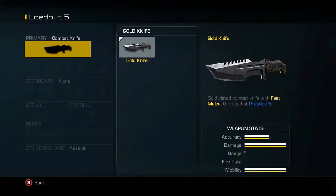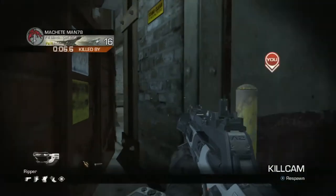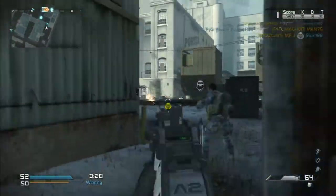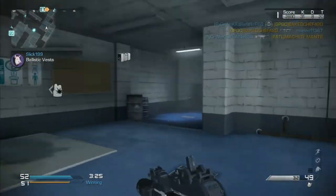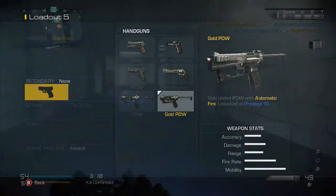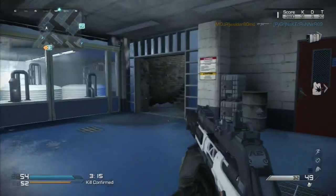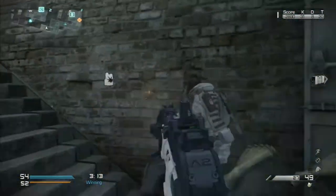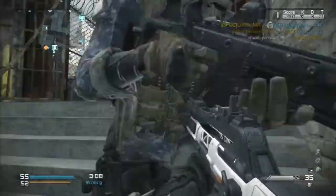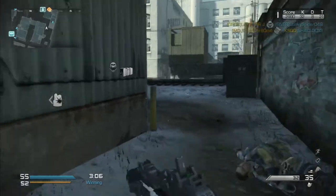The golden knife is simply unlocked by prestiging five times in Ghosts. What's cool about it is the knifing animation no longer lunges and thrusts into the enemy in such a dramatic fashion. It's more of a normal side-swipe knife, comparable in time frame to a tactical knife in previous Call of Duties — it's going to help a lot if you enjoy the knifing aspect of the game. As for the golden PDW, this thing is available once you prestige 10 times. It's fully automatic — you all know the burst version is a total dud and nearly a pea shooter. But now that it's fully auto, it's a little more practical, not quite on the level of machine pistols but a more fair version of them.